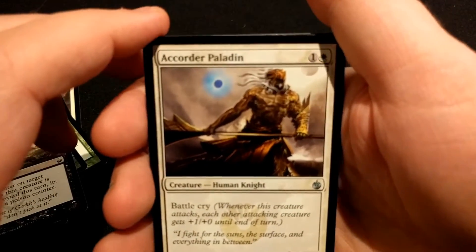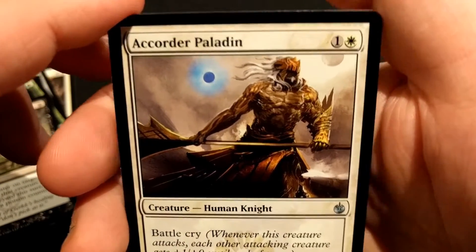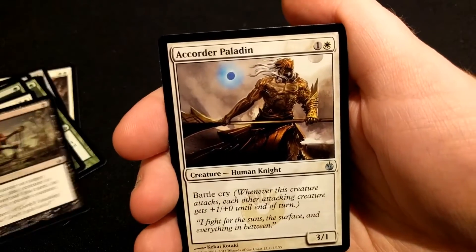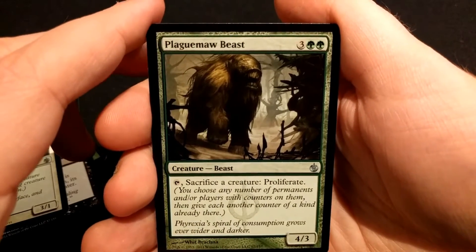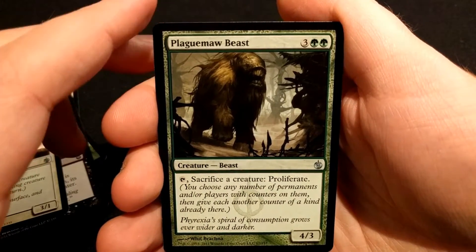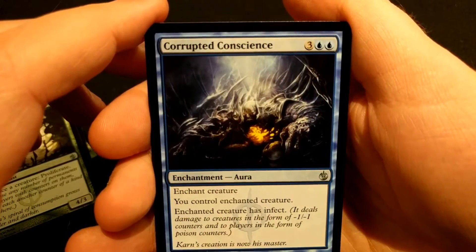A Quarter Paladin — that's pretty cool art. It's our first Uncommon. Plague Maw Beast. Corrupted Conscience.